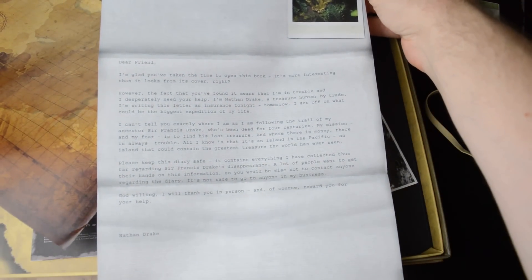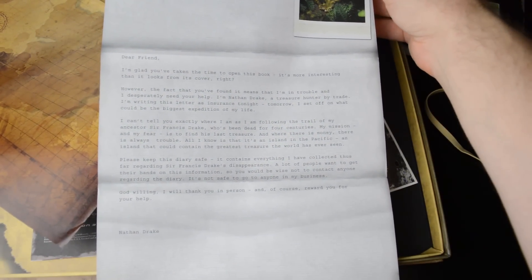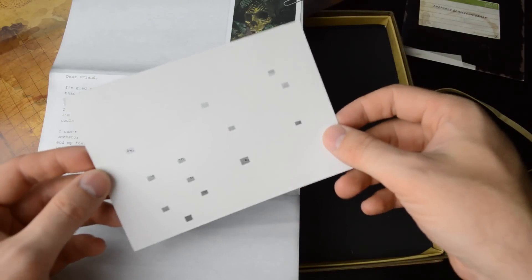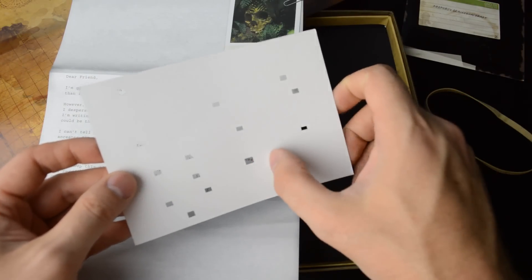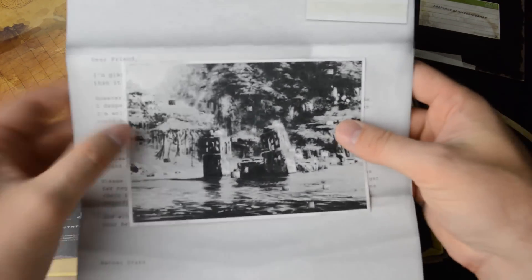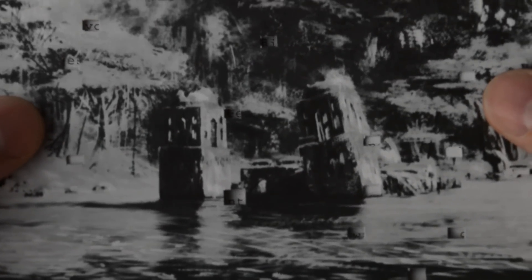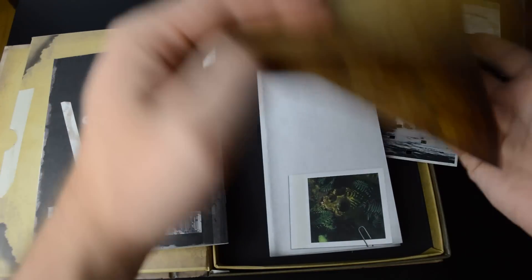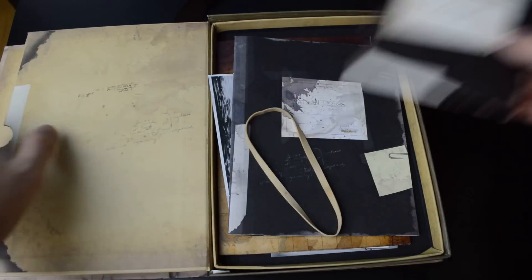And a letter from Nathan Drake to a dear friend. We also have this little codex — a picture that has pieces cut out. I think you're supposed to find the correct spot where you can see the correct letters from the openings, but I can't remember how this was used. Really, really good stuff, all in good Uncharted spirit.